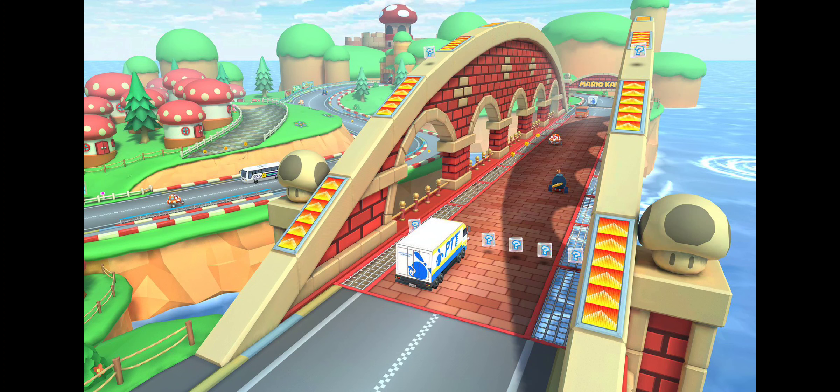The DS version messed it up because they had railings — you can't go on the side of the ridge, you can't go on the pathway. But if you look at this, clearly the bridge is driveable again because they've got dash panels on it and item boxes.